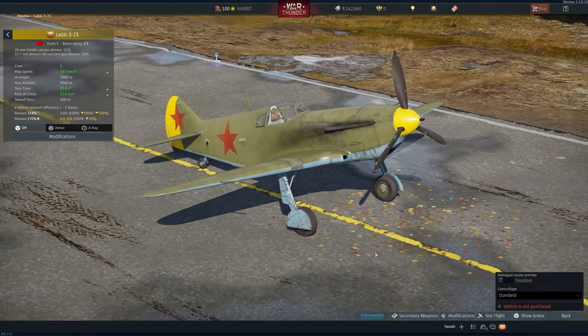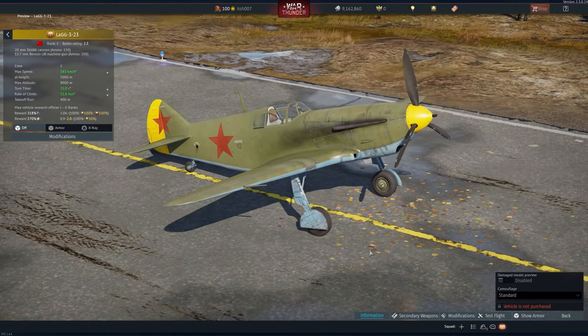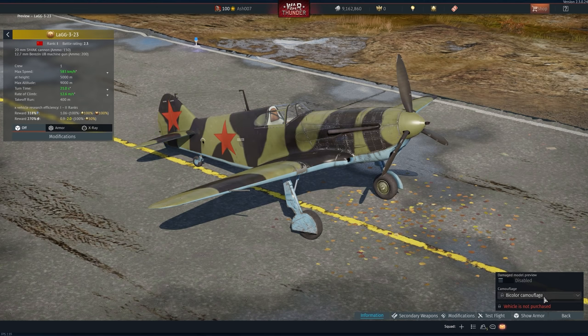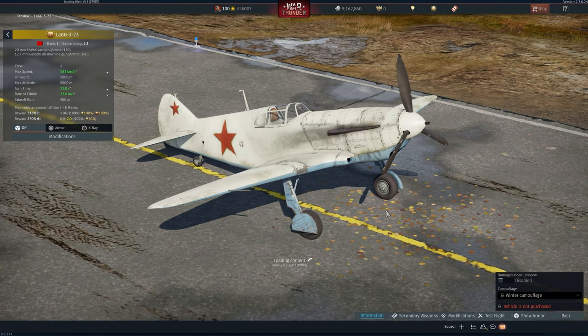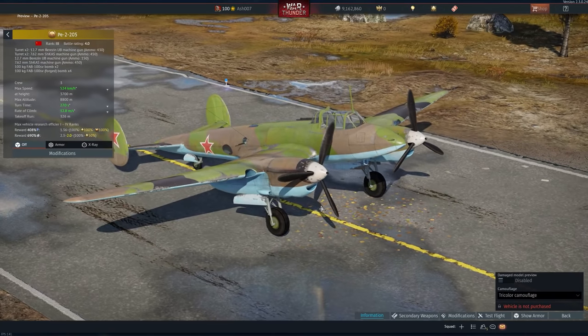Moving on to possibly one of the rarest vehicles in the game — the LaG-3-23. This was given out prior to the open beta test of update 1.27 and is one of the rarest vehicles in War Thunder's history, having only been given out four times. I know a few people that have this thing. It's rank 1, battle rating 2.3, with a 20mm ShVAK cannon with 150 rounds and a 12.7mm, with a max speed of 583 km/h. It's comparable to the I-301, though I think the I-301 is a bit better.